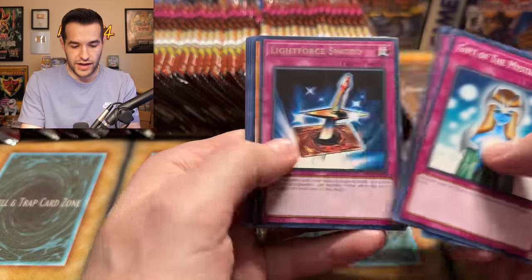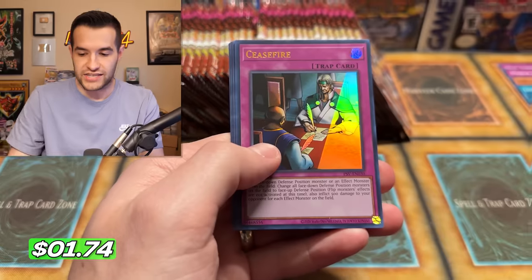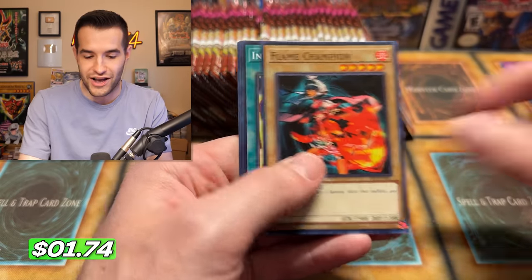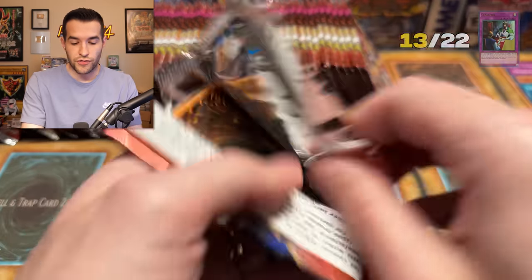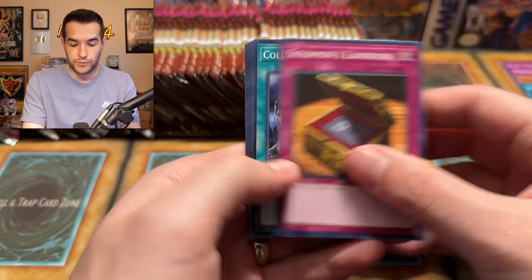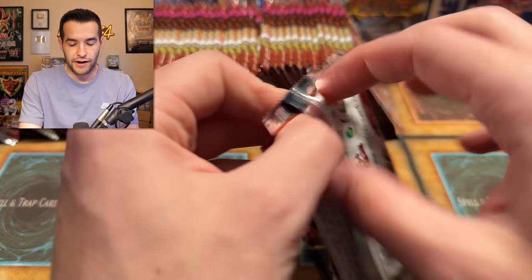We have Gift of the Mystical Elf, Sword Hunter, and a Ceasefire — a new Ultra Rare as well! Halfway through with an Oni-Tank T-34. So we are up to 13 out of 22 foils, with half of the Ultras already down. Very, very good start today.